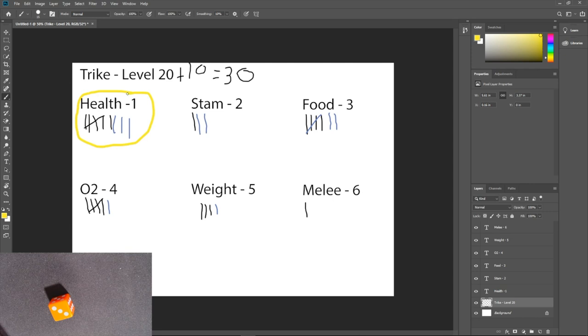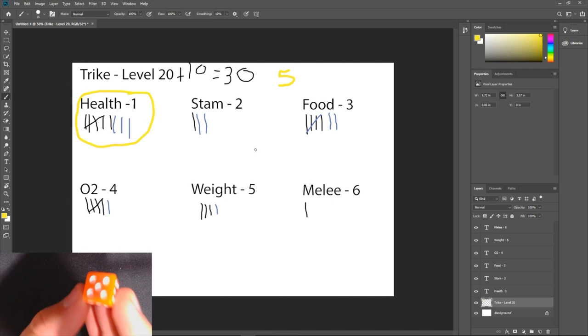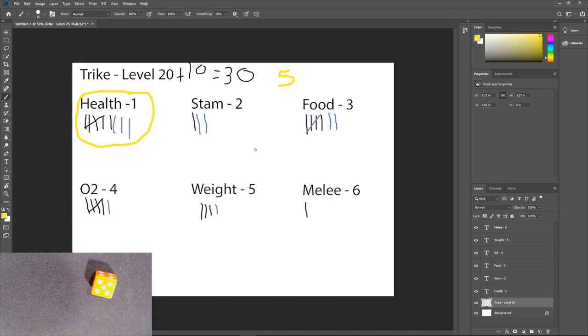This is going to be a huge health trike — it's got nine points into health, which is actually an extreme anomaly. With a six-sided die there's a one-in-six chance per roll, meaning in a perfect world each stat should get roughly five points out of 30 rolls. The more rolls you do, the more it evens out. But you can see this health is well above average both tamed and wild, making this a health trike.